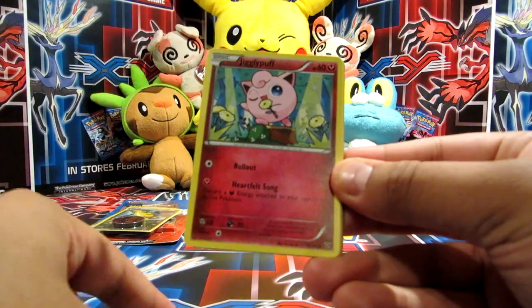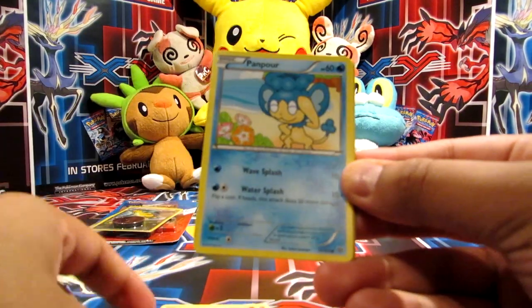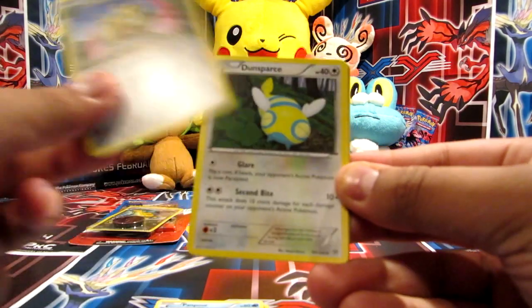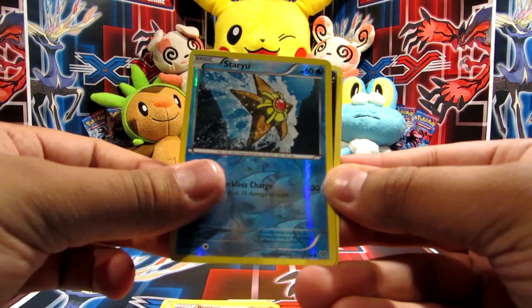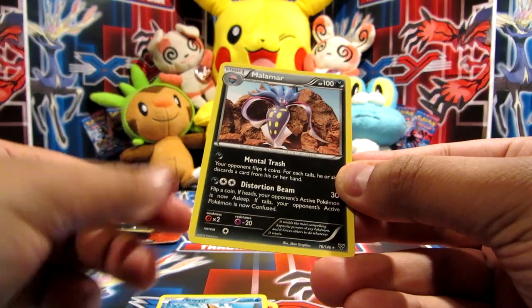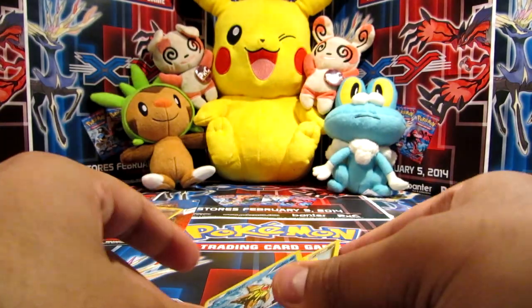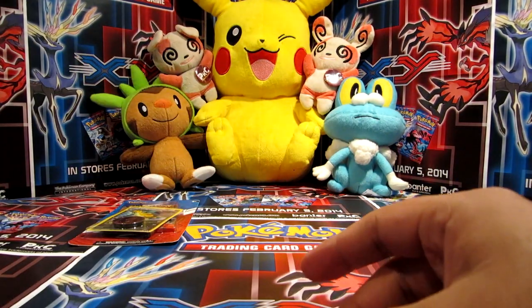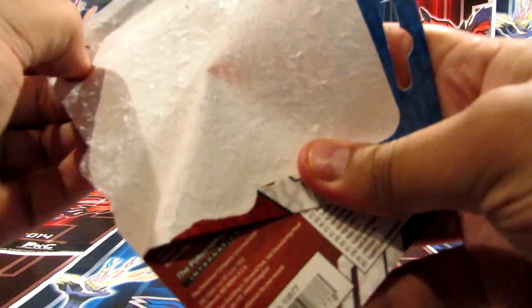So we've got Ponyard, Jigglypuff, Fennekin, Rhyhorn, Panpour, Dewblade, Dunsparce, Brakeson, Staryu, a reverse, and another Malamar. This is the 76 version though, not the 77 which I just got. So I definitely would have got it now because I couldn't remember which one it was - I think it was 76. So it's good, I'm actually grateful for a rare.